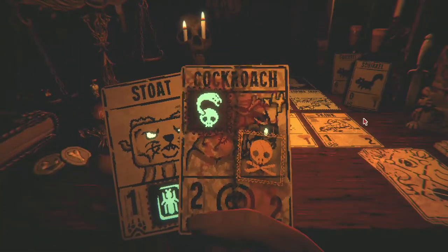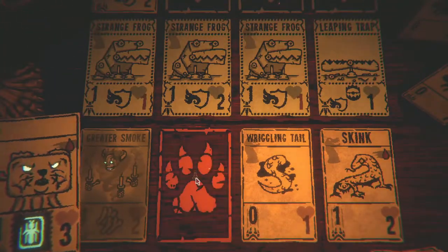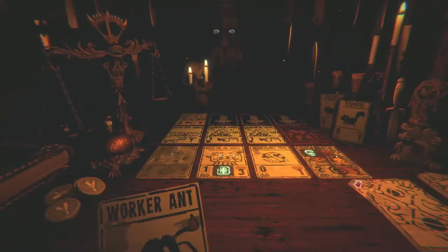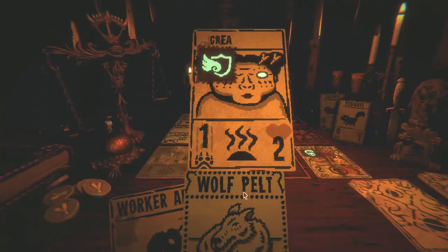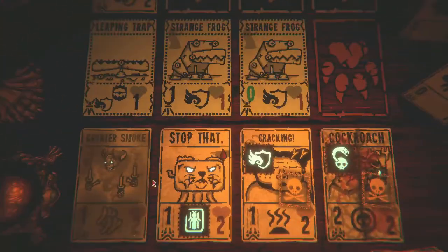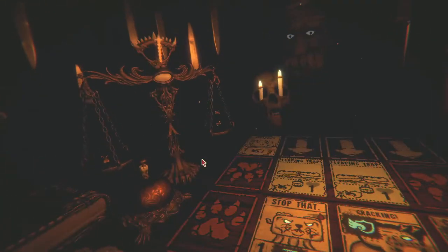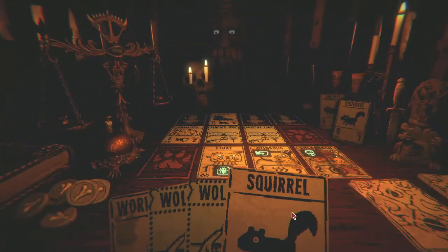This will give me an ant to put down in a second. It does give me a pelt. I need to kill their things slowly then, because I can generate pelts for myself. I'll use this ant to do it. Everything that's up right now is going to die this turn. I'll take that pelt.